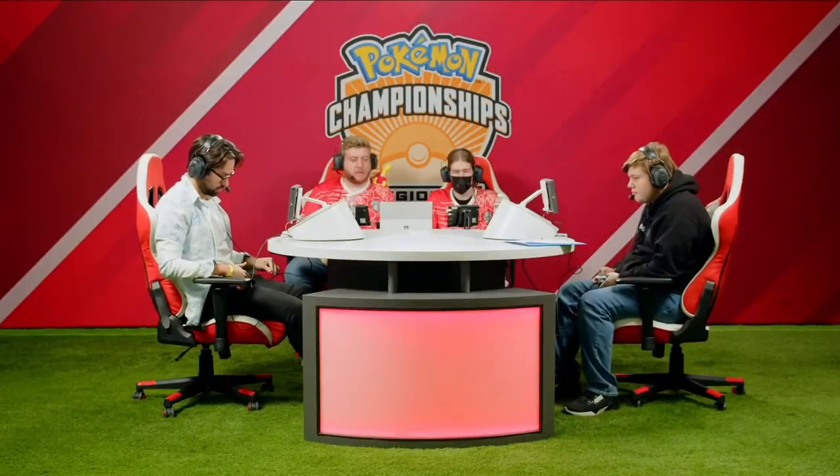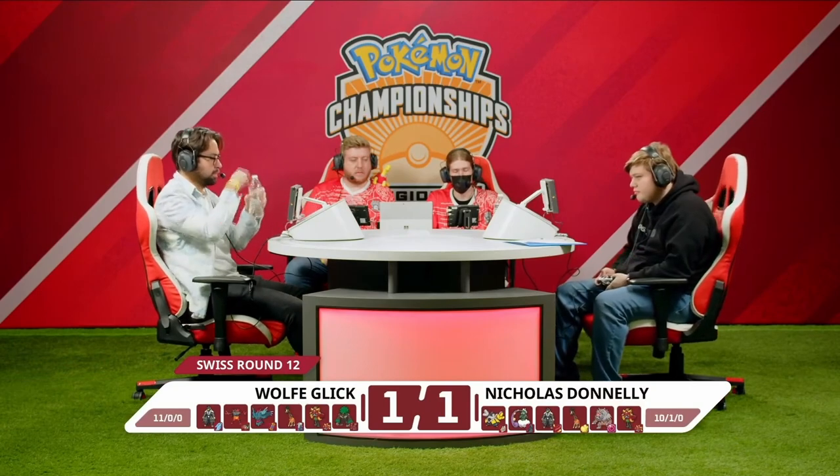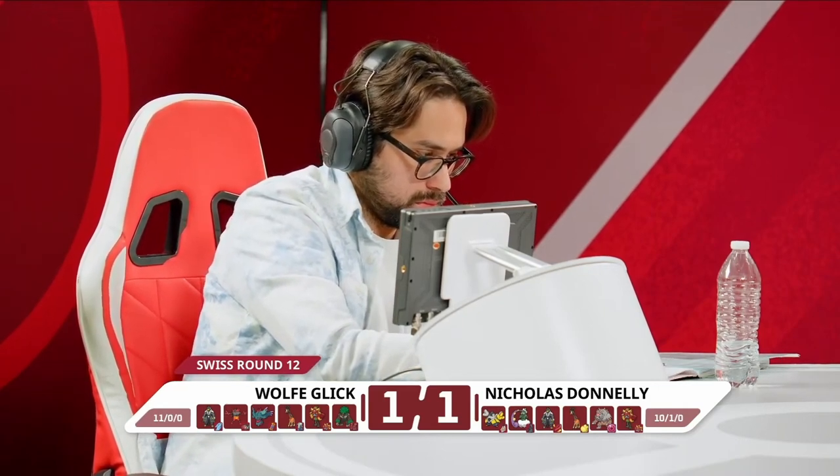Wolf needs a little bit more offensive pressure into Iron Hands and into Farigiraf. If I'm Wolf, I'm actually prioritizing knocking out Nicholas's Farigiraf because that caused so many problems — Wolf's team loves going for priority Fake Outs with Incineroar and Rillaboom, as well as Grassy Glide on Rillaboom. If you're able to eliminate Farigiraf on Nicholas's end — which does not have Protect — it opens the game completely up for you.